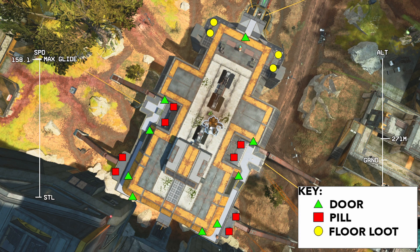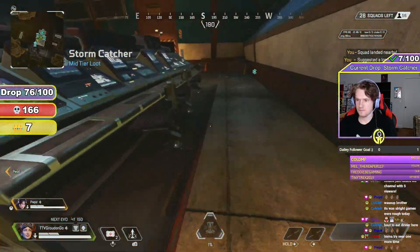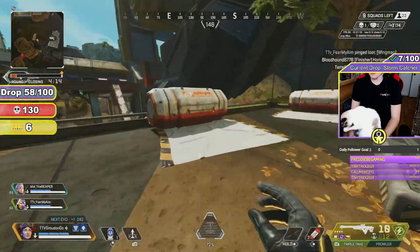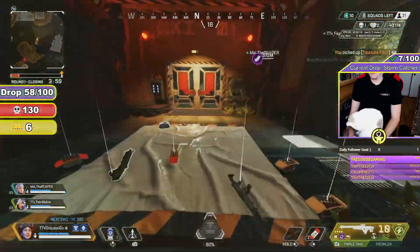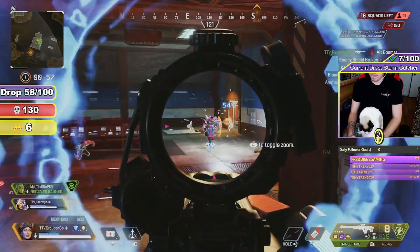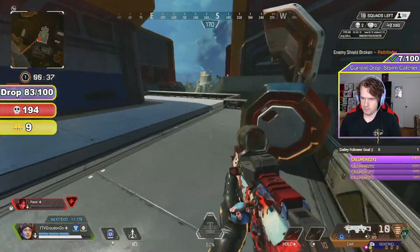Here is every pill, floor loot pile, or door you can land on in and around the building. Which one you should drop at will depend on your dropship angle — you want to ensure that you are either the first person to a door, can land on a gun for free, or have a pill to yourself. If you're not a big hot dropper, I recommend landing at one of the houses on the fringes of the POI and walking up to the main building late to third party. Regardless of where you land, understanding the intensity of the drop — how many teams are in your immediate vicinity — is crucial. Isolating fights, poking active skirmishes, and most importantly staying healthy are the biggest things you can do when fighting the initial contest at this POI.